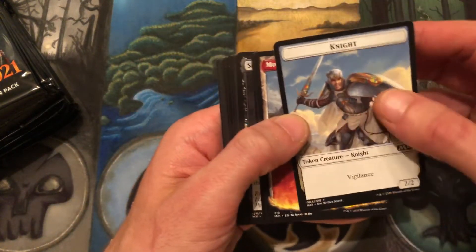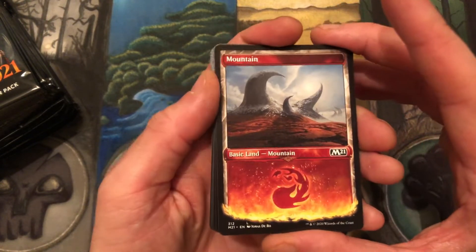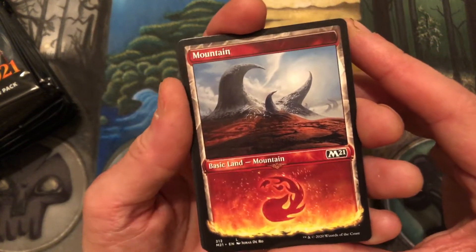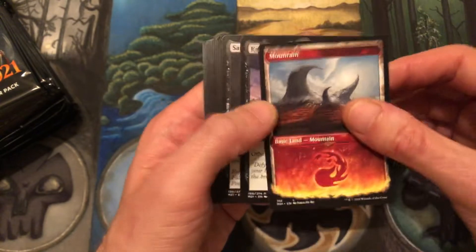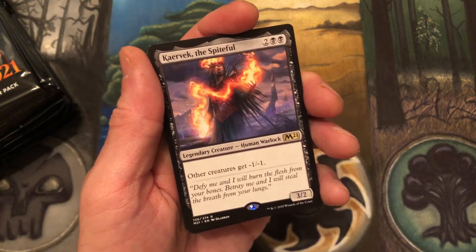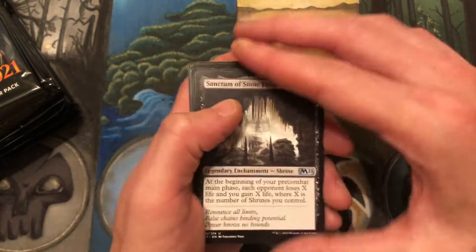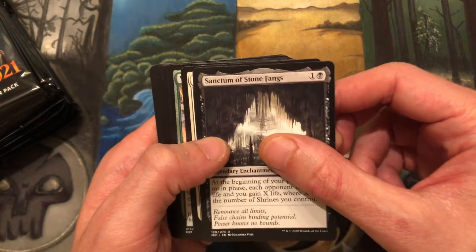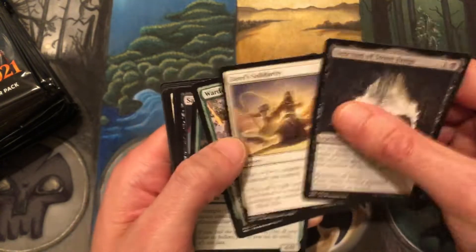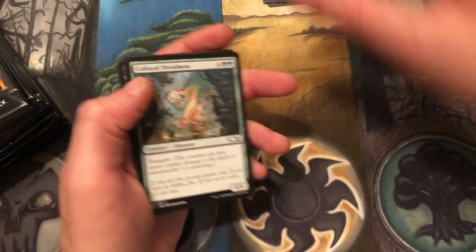So we have our token — nice! I'm a big fan of these showcase lands, I really like them and I'm very excited that the collector's boxes are going to have these in foil all over the place. It looks like it's a Japanese edition or printing because our rare is next. We have Karvek the Spiteful — very cool. Then we have some uncommons, we have a shrine... sorry about the glare there, a little technical issue.